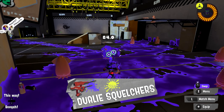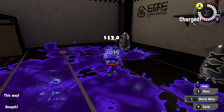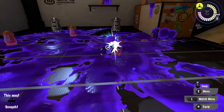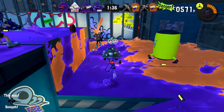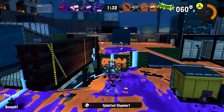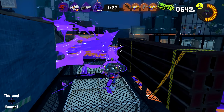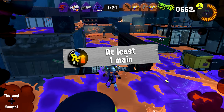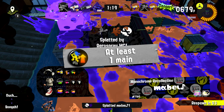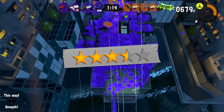Next are the Dualies Squelchers. Hopping is great on these — and I'm not talking about any jump tech, just hopping normally is certainly viable. While they don't have the best accuracy in the world, you'll be surprised by just how consistent their mid-air accuracy can be. However, if you're interested in hopping with these, you're going to want to run a decent amount of Intensify Action, as it will really help you out. Most top players tend to run at least a main on this weapon. Overall, I'm going to give Dualies Squelchers a 3.5 out of 5.